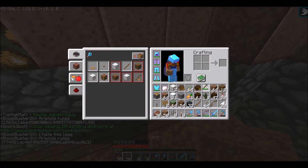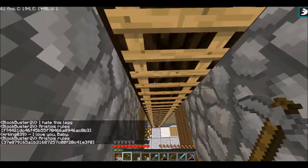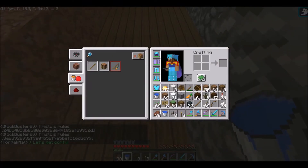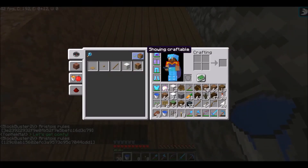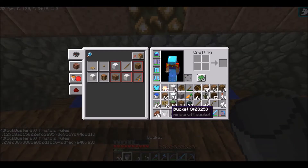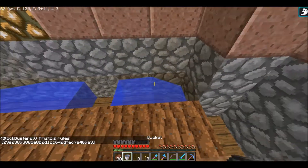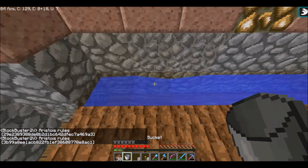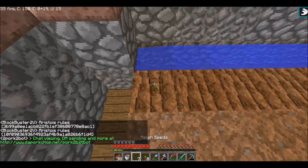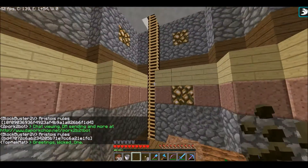I do have a hoe, yay. Now I need water. I'll put that in the center. Might as well fill it up and make it look even. There we go. So now I can put my melon seeds, and I have just enough. I can also get some bone meal later.